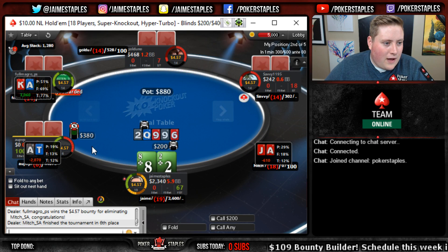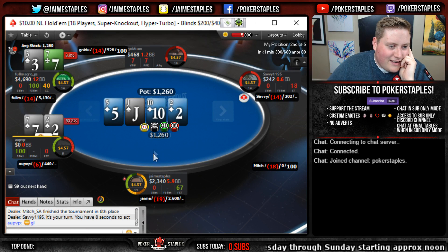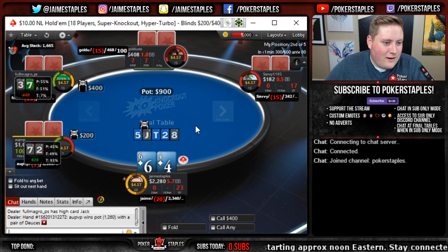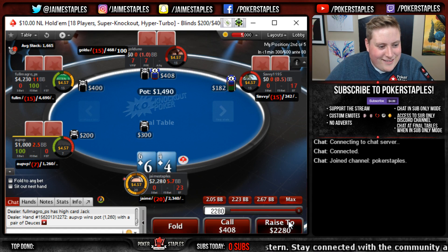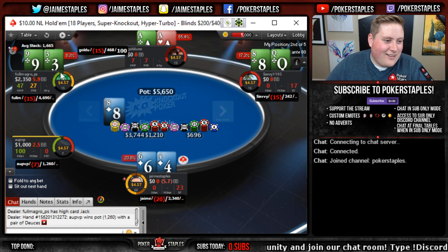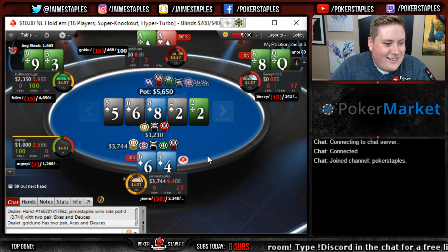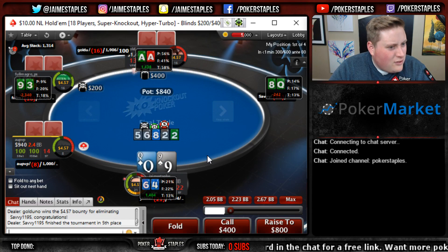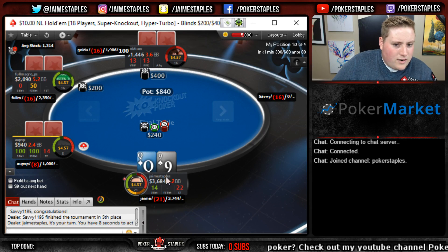Down to five players. A shove we cannot call with deuce seven - come on, get there. Hey, that's a deuce! Op is still alive, ready to rumble. Six four suited - we have an all-in and a call, we gotta hunt for it. We get a call against nine three - we need a six. We win the side which is good. We don't get the knockout but we do profit in chips.